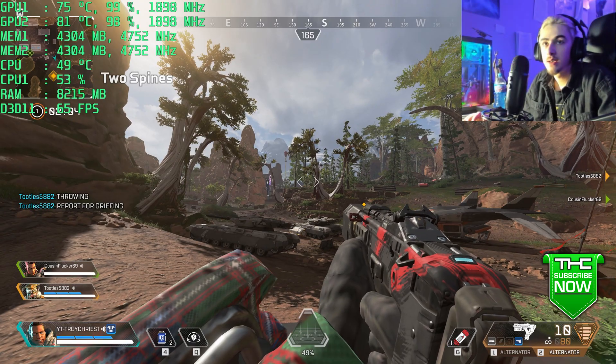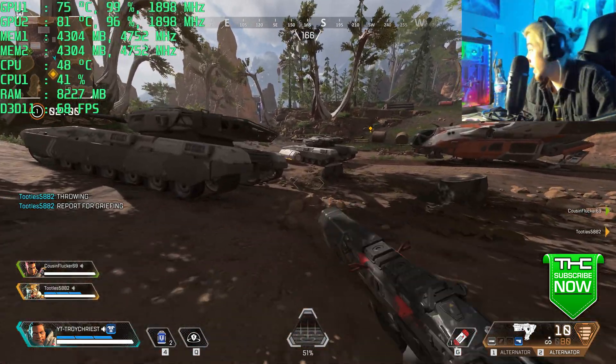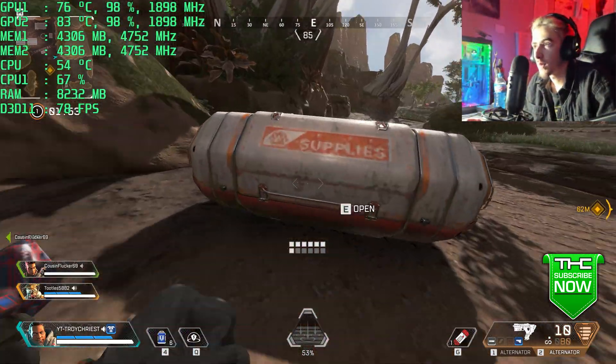Out in the open — do you see anything flickering? 65 FPS at 4K. My cards are getting very hot even though there's no storm outside. Looting — no glitches on looting. I already have blue armor.